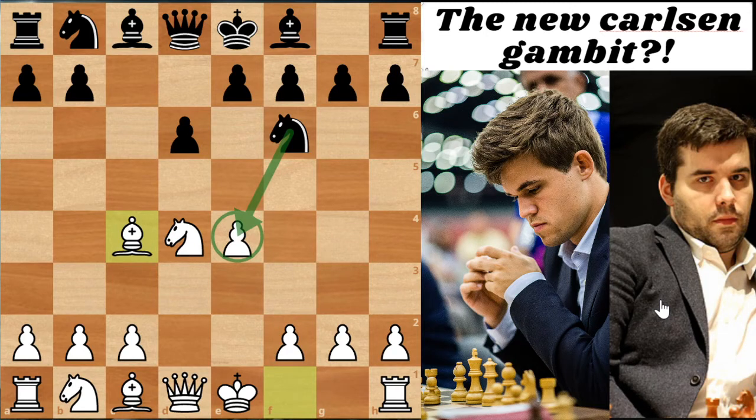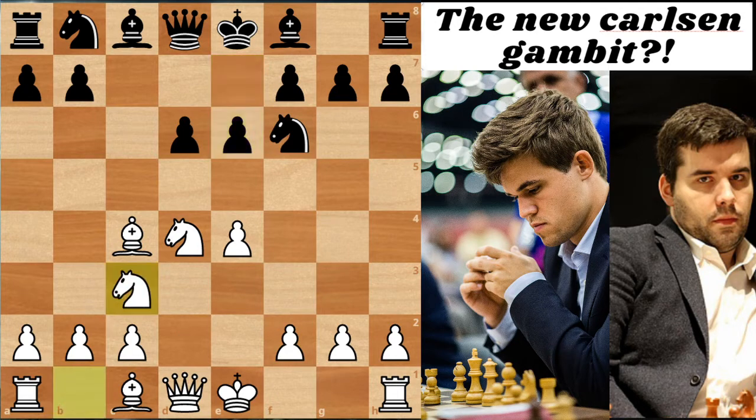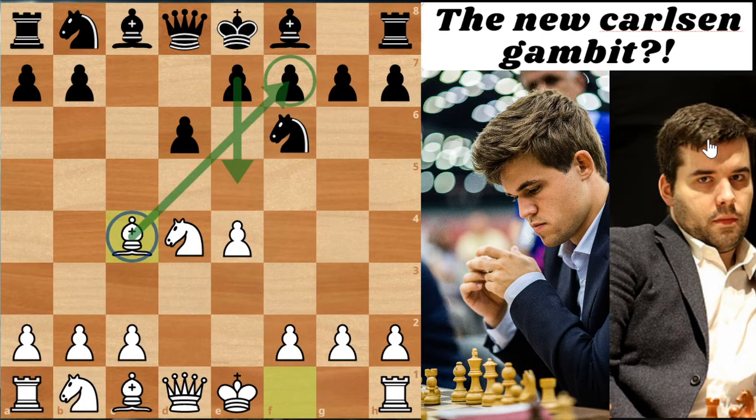After Bishop to C4, Black has a choice. The pawn on E4 is hanging, so most players would like to just take it. But let's consider other options. If Black plays E6, which is a normal Sicilian move, White can either try something clever like Qe2, or just play Knight C3, going back into a Fischer-Sozin type setup. The move E5 wouldn't make much sense here, because in the Sicilian when there's a Bishop on C4, you don't want to go E5 in order to keep the activity of that Bishop eyeballing the F7 square.